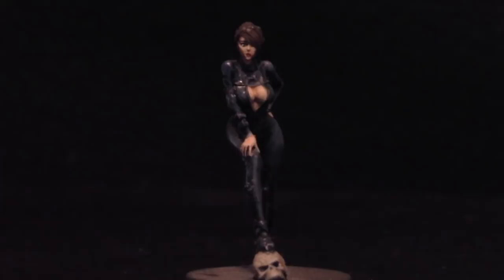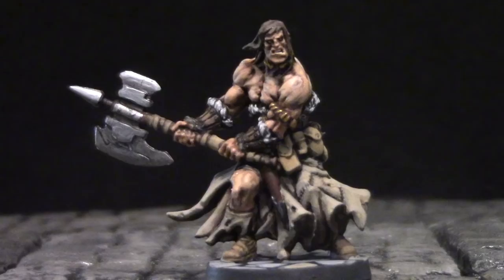And now, on to our Barbarian. I'm going to be going over the basics today, including how to paint flesh, priming, base coating, shading, highlighting, and glazing — and I'm going to be doing it all with a really cheap brush that you can get from Hobby Lobby. I only use one brush for this entire video.